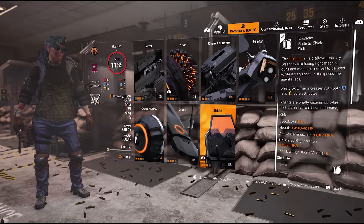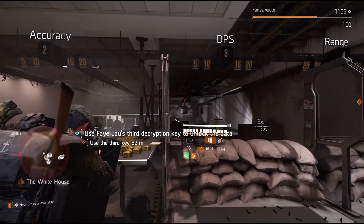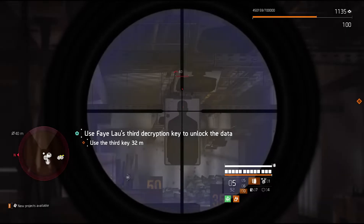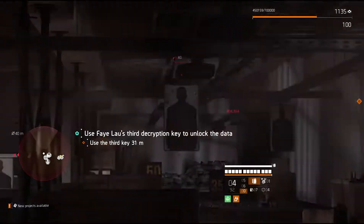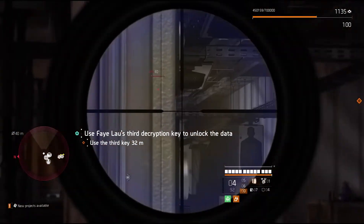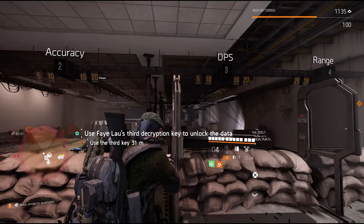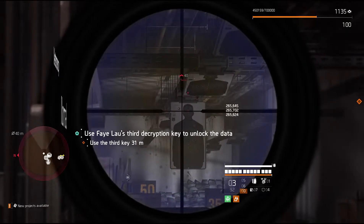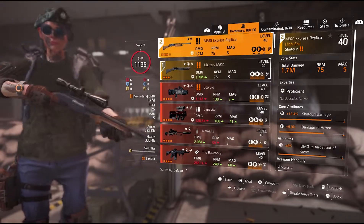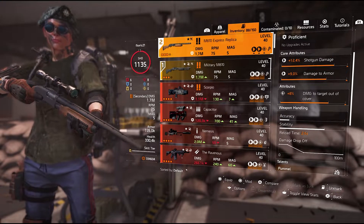You also want the Crusader Shell mod. You can use the shotgun hole with this. For example, when you are using the 12x scope, you may not be able to hit enemies at range — but with the Crusader Shell equipped, you can hit enemies from a safer spot. That's why the Express is better if you have the shell.